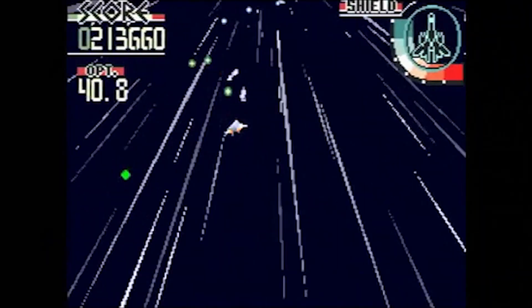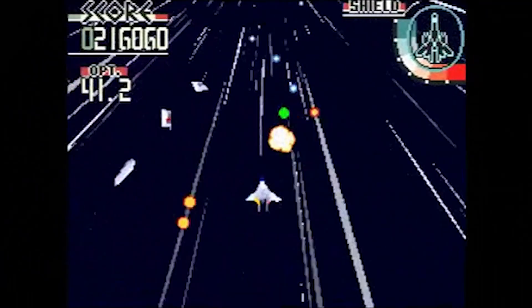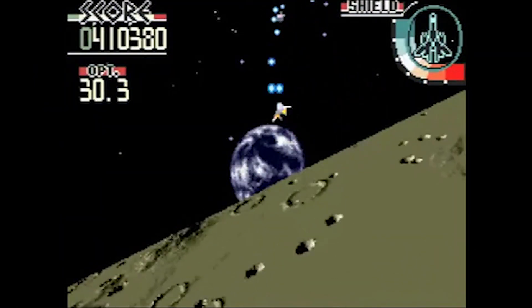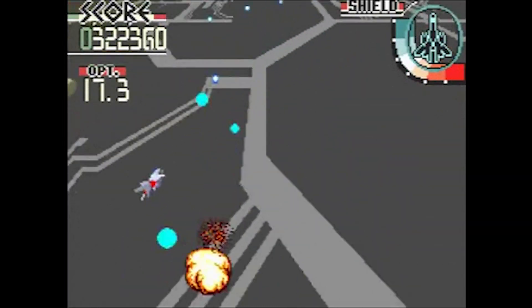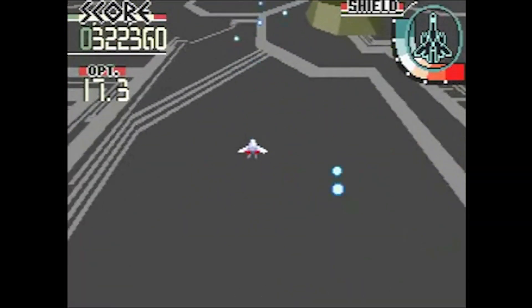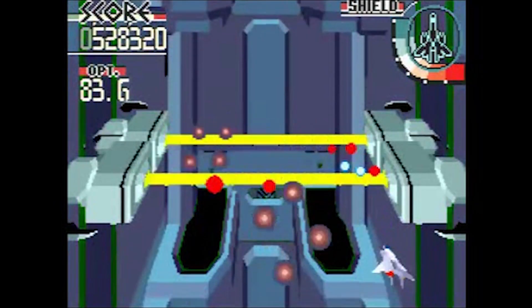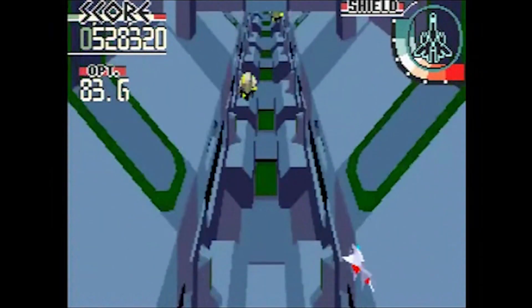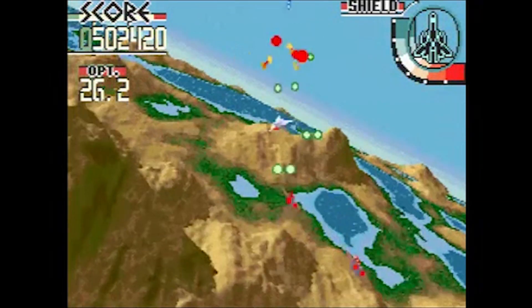Melding pre-rendered FMV backgrounds with simple, minimal, colored polygonal graphics allowed for the FMV to look clean and crisp, and allowed the ships to pop against it. Even more impressive, many of the boss enemies and obstacles would be rendered in the FMV background, and properly given hitboxes to make the backgrounds more than just window dressing.